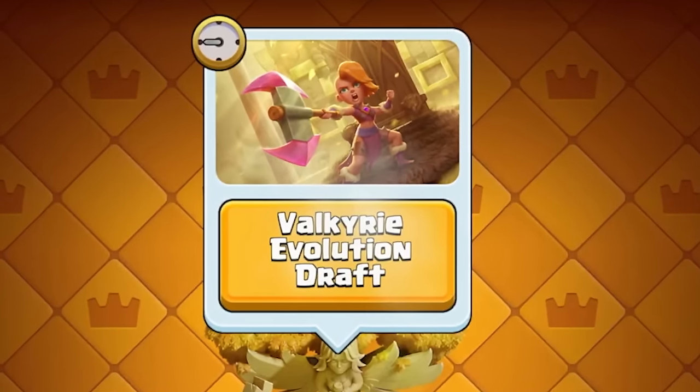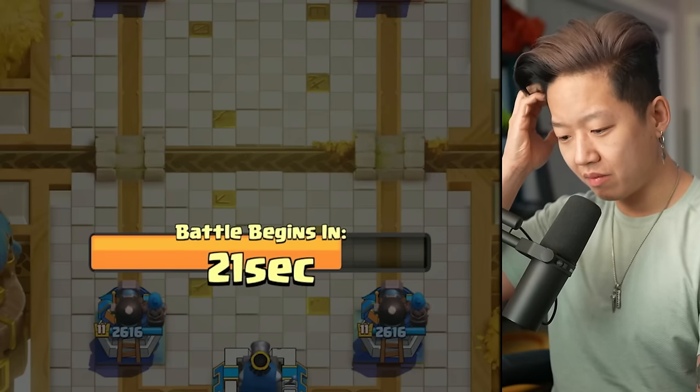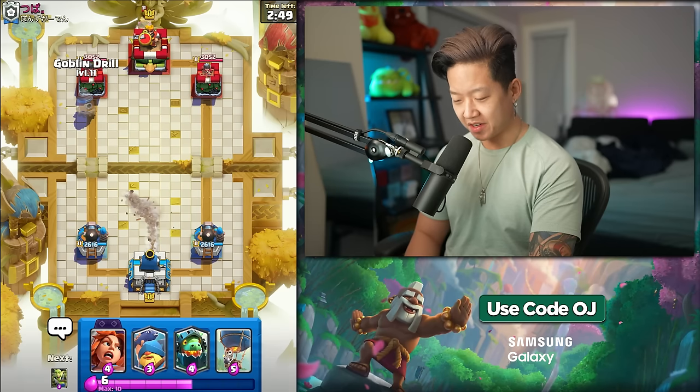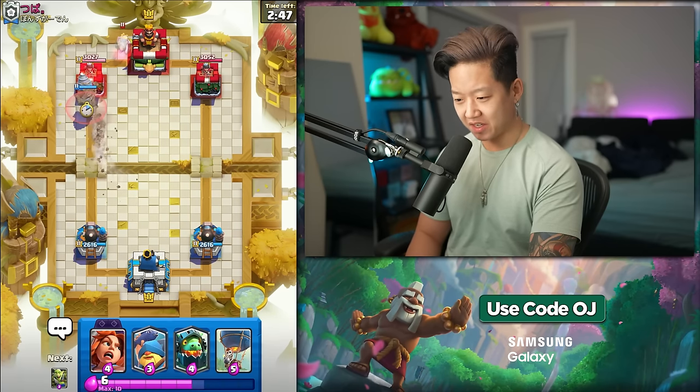First I need to collect it. Let's play the new evolution. Wait, why does my tower default to cannoneer? Is it a draft of the cannoneer or is it because it's my default?